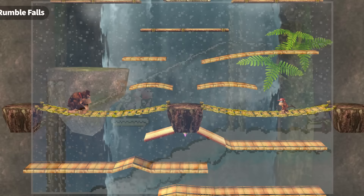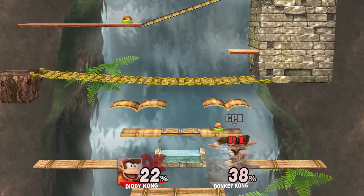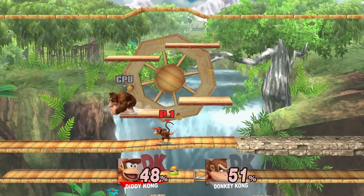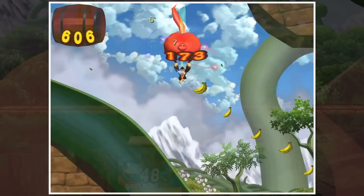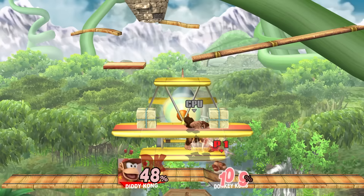Rumble Falls in Brawl is a giant auto-scrolling level taking you up the side of a mountain with a waterfall, fighting on wooden and stone platforms or bridges. This stage is inspired by two levels from Donkey Kong Jungle Beat — the bottom half inspired by the level Rumble Falls from the Pineapple Kingdom, and the top half inspired by Sky Garden from the Orange Kingdom. While the concepts are the same, the platform layouts are completely original, along with elements like ladders, spikes, switches, and a plane that doesn't appear anywhere in Jungle Beat. This stage has never returned in any form in future Smash titles.